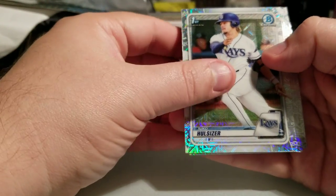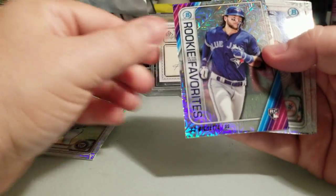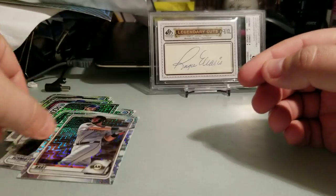Pack two: Niko Hulsizer, Jackson Rutledge, Bo Bichette insert rookie, Clark Schmidt — wrong Yankee — and Joey Bart. Zero for two so far.